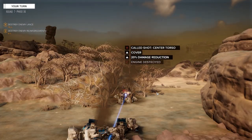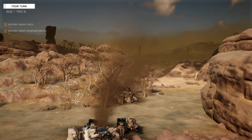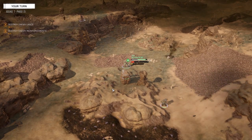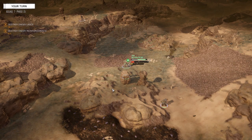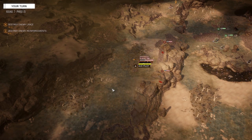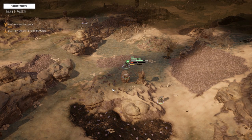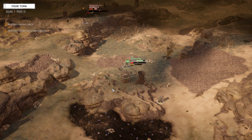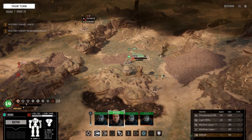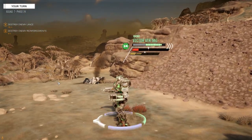Fire CT - there we go, that problem solved. Target neutralized. So I'm going to have to redesign that Hunchback - put a faster engine in. We have a MASC system. Maybe we make it faster, find some pulse lasers - we've got a VSPL I think, could put that in. With the availability of double heatsink kits in this particular pack, it's so much easier to mitigate your heat.